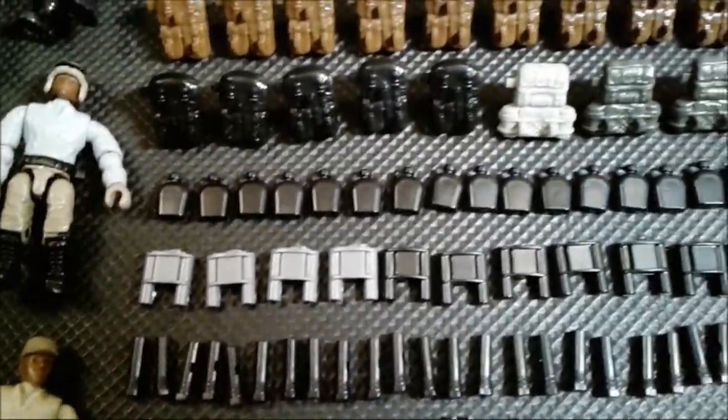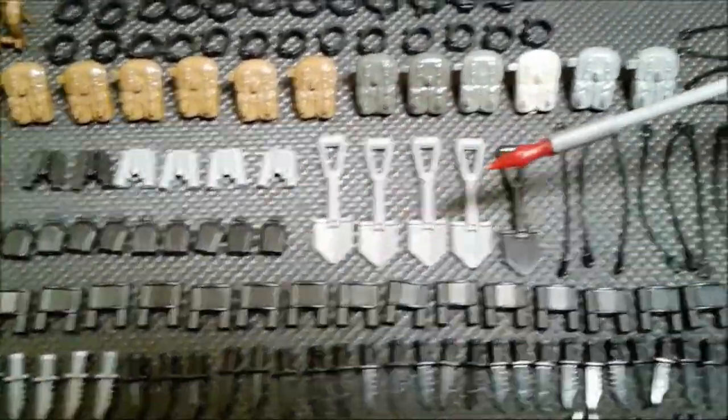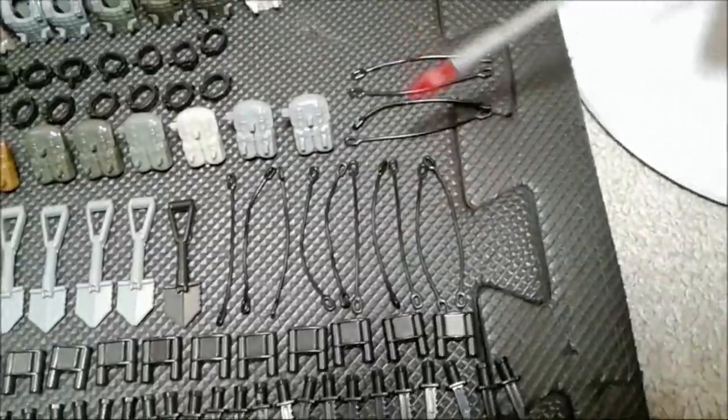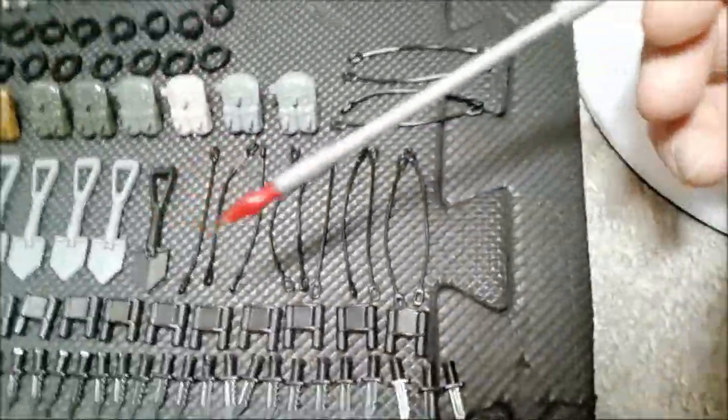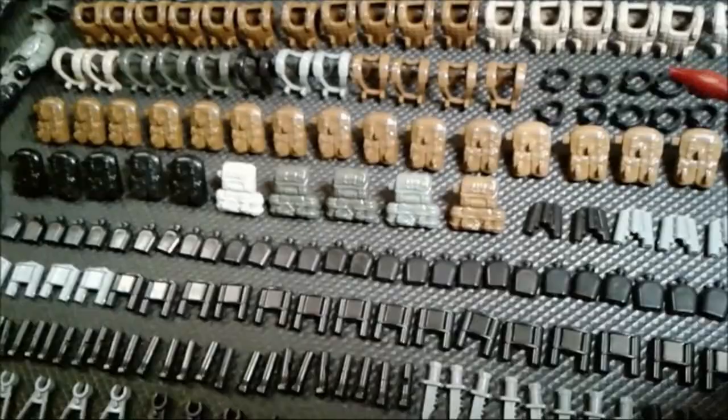Then look at this — all of the canisters! All of the vodka and beer my soldiers are drinking! Then over here: binoculars, shovels, e-tools, these ropey attachy pieces, or maybe straps that you can attach guns to! Then look at all of these backpacks — so many different unique colors! Then a whole different type of mold of backpack!